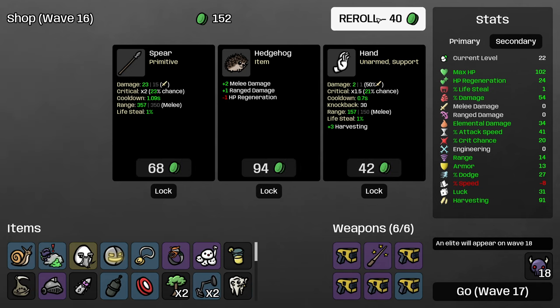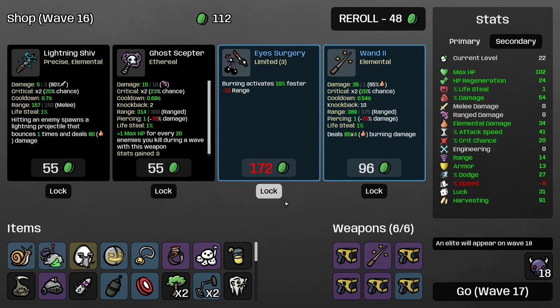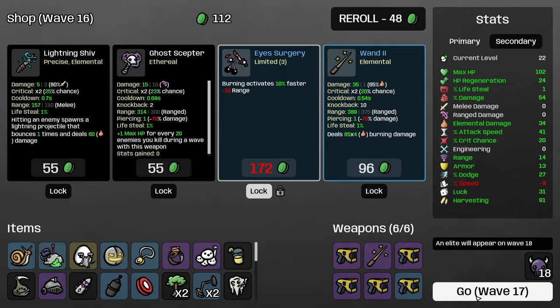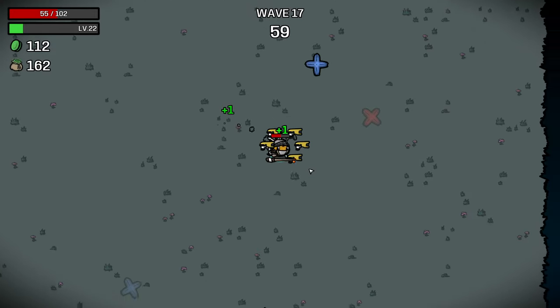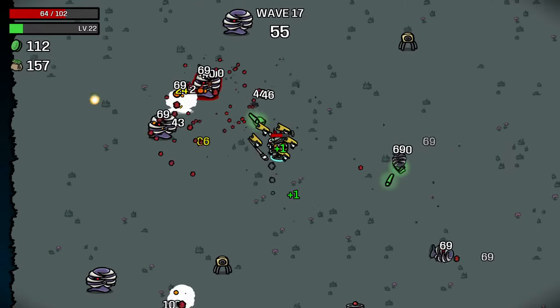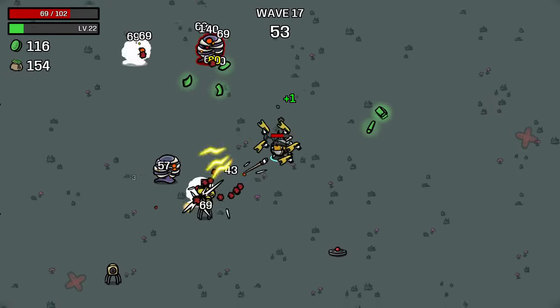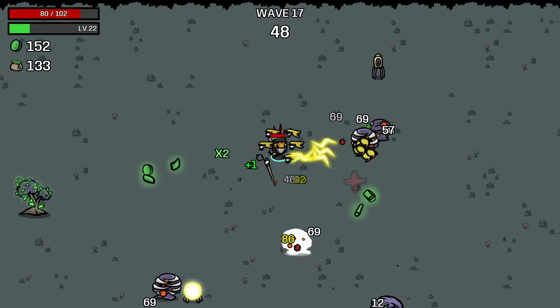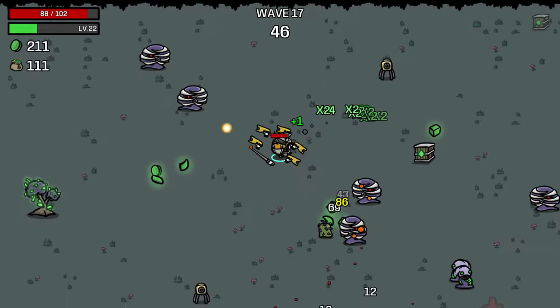I'll take the snail — minus 5% enemy speed for minus 3% our speed is a good deal, although we need to get our speed back up. Eye surgery is one of the items that reduces your range, but it's critically important for this character — burning activates 10% faster is a wildly significant damage increase. Because you'll constantly refresh the duration of burning, as it continues to be applied over and over again, it's going to tick that much more and just do way more damage.